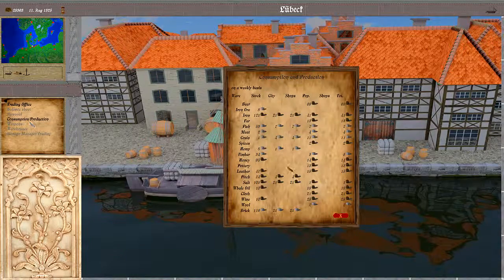Then there is an overview of consumption and production. This is basically the same thing as we can also access from the marketplace, and I think we saw that already in the first part of this tutorial series. There will be an additional tutorial going into the details of the mechanics here, so I will skip that.